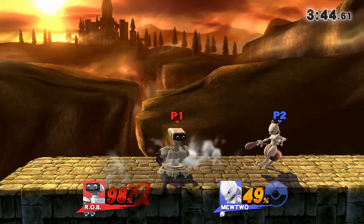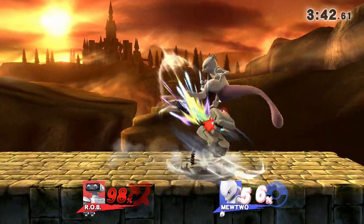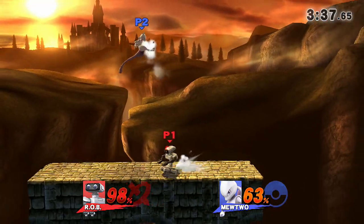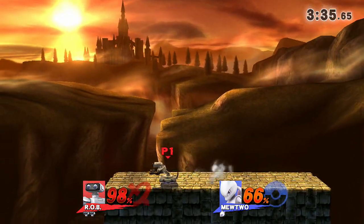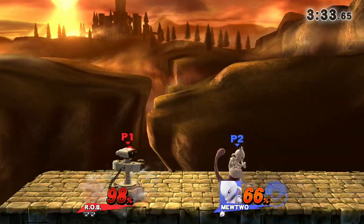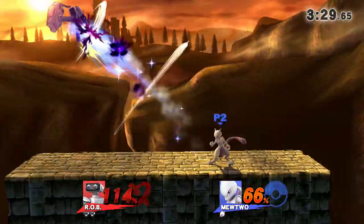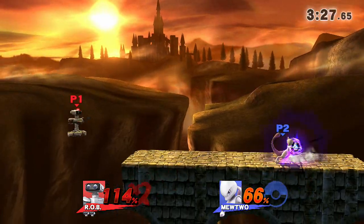Down throw is also just good damage on its own for grinding into juggles with the up air. The up smash kills and has a great juggling mechanism. Up tilt is great for juggling. Side tilt and down tilt are also really good pokes — very fast, quick, easy damage. The gyro and laser are good for racking up damage.